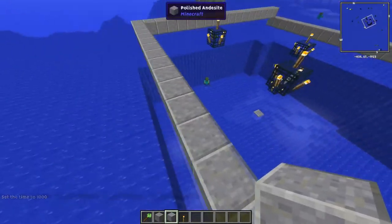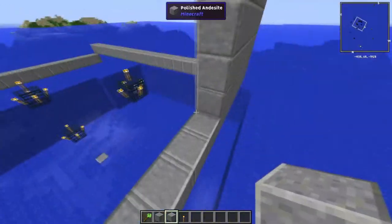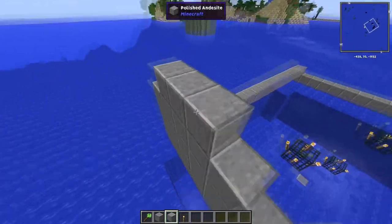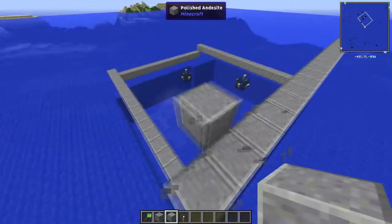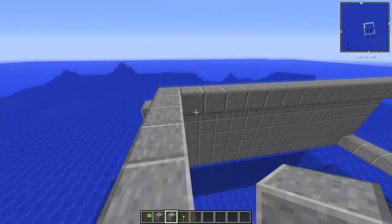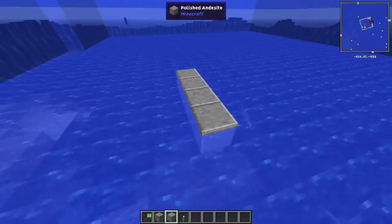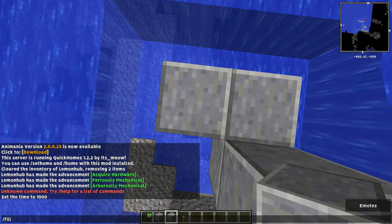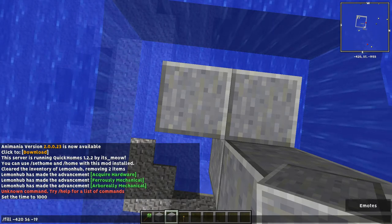Hopefully this isn't a crappy tutorial, but this farm is so straightforward that I hope my explanation will still help deliver the message of what you have to do. We almost have it done. That's one side — that's the height — you're going to want to put your roof right there, one block higher. I recommend when you actually fill in the roof, you might want to torch it up so at night mobs don't spawn on top and come get you.